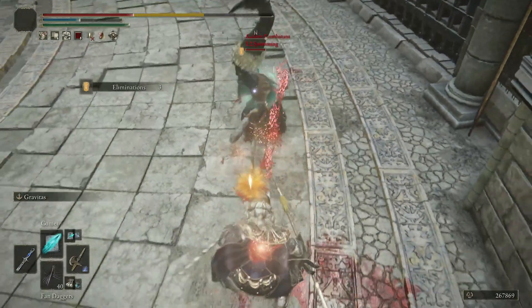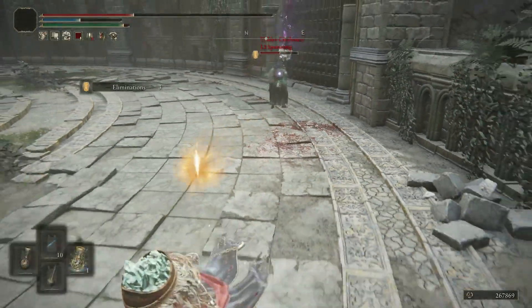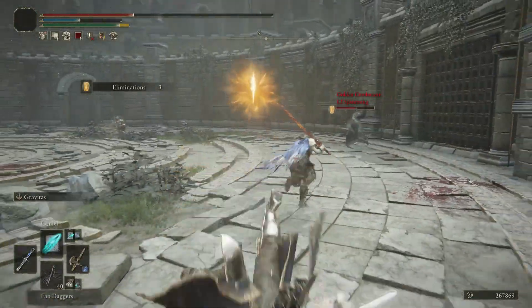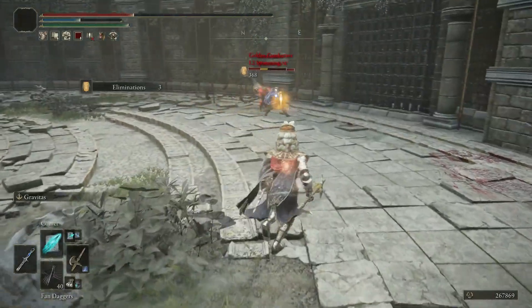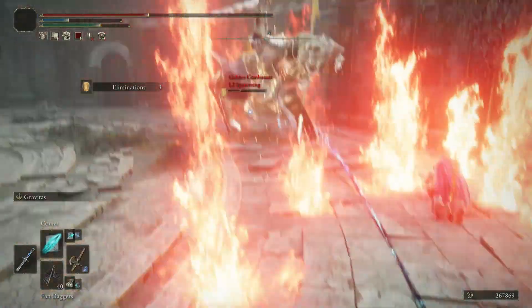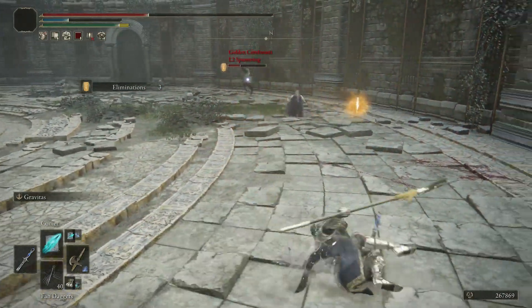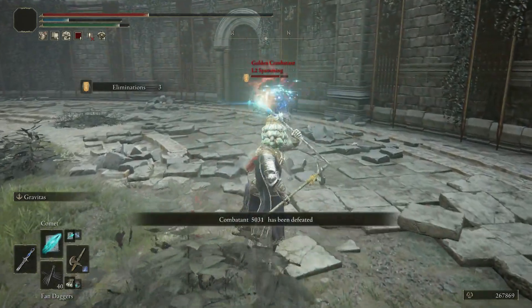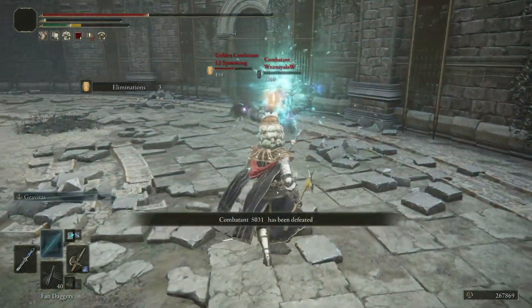Everything that has high damage and a large hitbox works very well for this. Sorcerers can use the Cannon of Haima for example, and for incantations there's stuff like Giant's Flame Take Thee or Lansseax's Glaive, to just name a few. There are also a number of Ashes of War that work really well for that, like the Taker's Flames from the Blasphemous Blade or everyone's favorite, Wave of Gold from the Sacred Relic Sword.